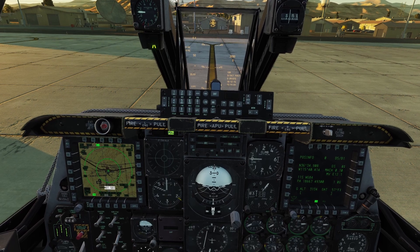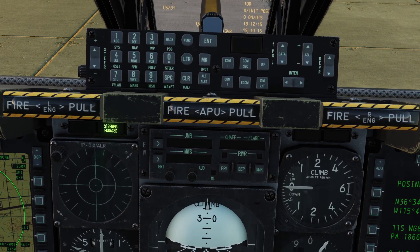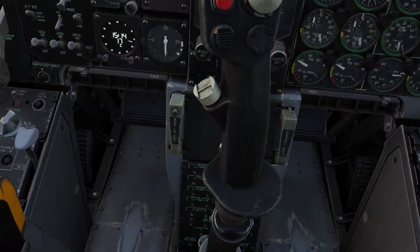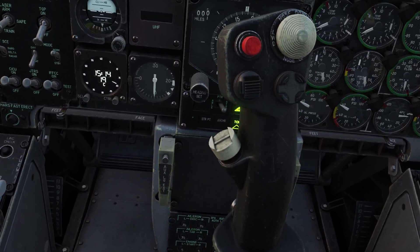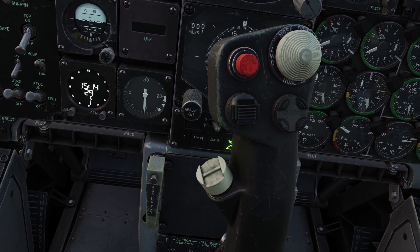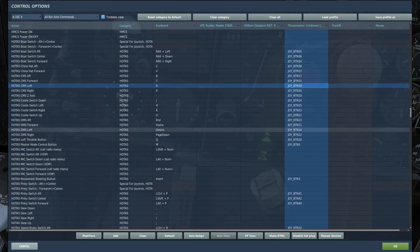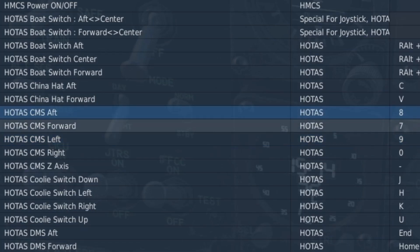Now let's get into how to actually use it. There are three things in the plane that control the countermeasures. The first is this panel up here on the front. The next is this little switch on your stick - it has five positions: forward, backward, left, right, and press. You need to bind all these positions because this switch is really important. The binding name is Hotas CMS. And the last thing that controls the countermeasures is this panel here on the bottom right.